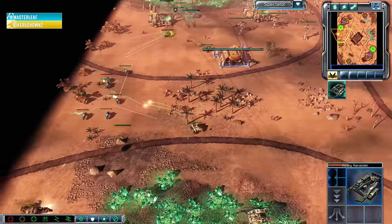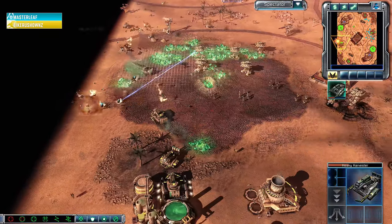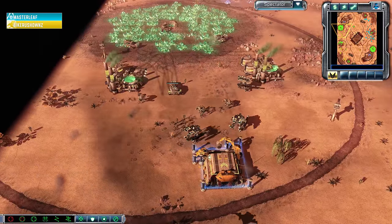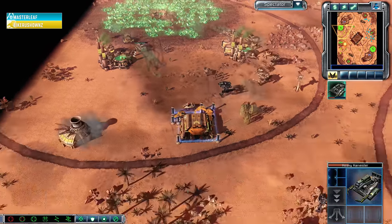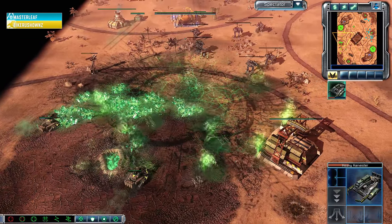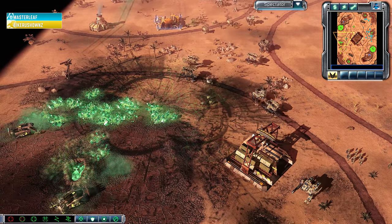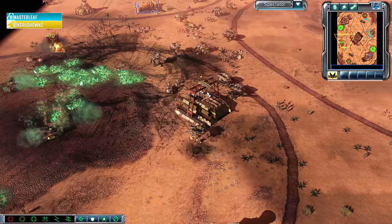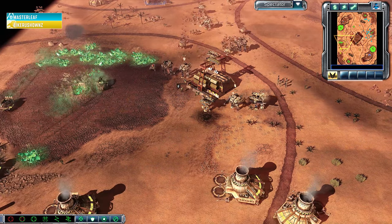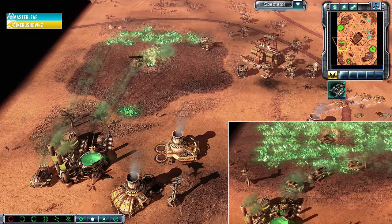I feel like these guys are just smurfing as each other — MasterLeaf is really the one playing with the Bike Rush name and Bike Rush is the one playing with the MasterLeaf name. That was the plan; it didn't quite work out. Tib Detonation fires off, catches a couple of the Titans, but Tib Detonation has been reduced in power so much over the years that it doesn't explode armies like it once did. In this particular case pretty much everything survives — maybe a couple of things go down, but it doesn't really tag any Harvesters.